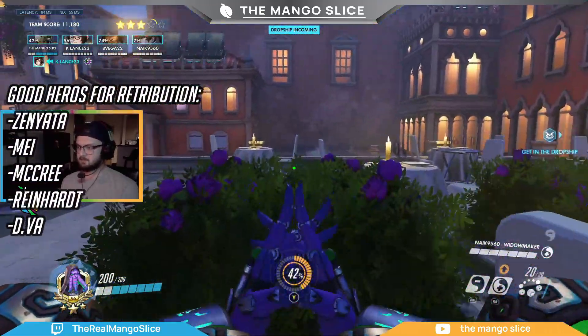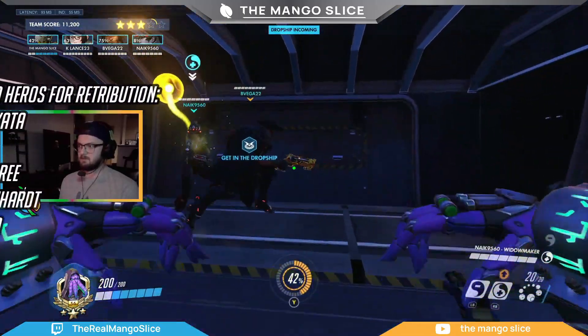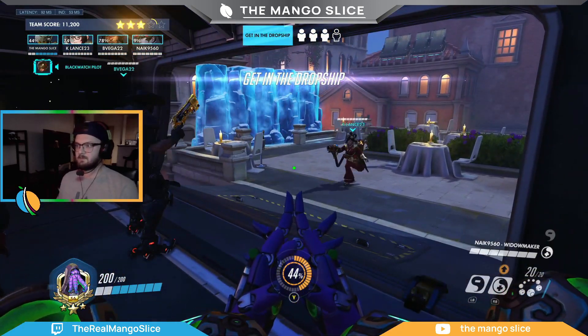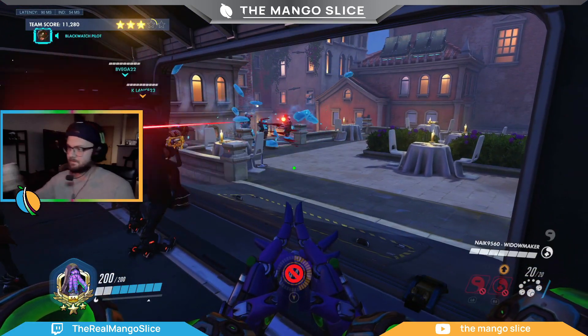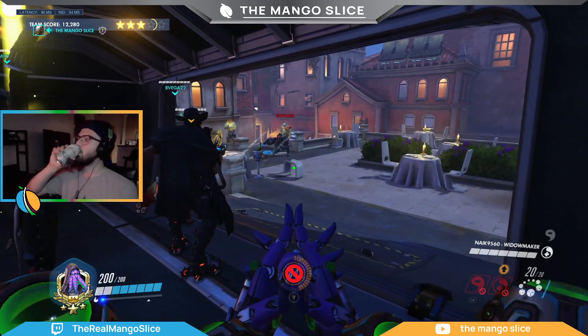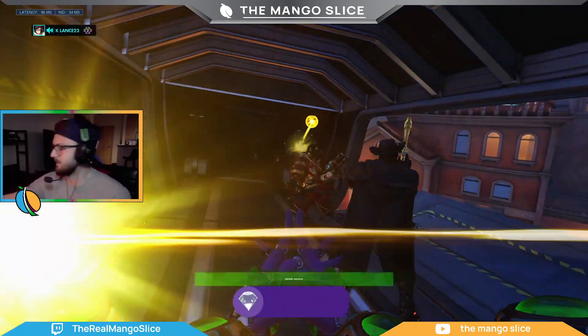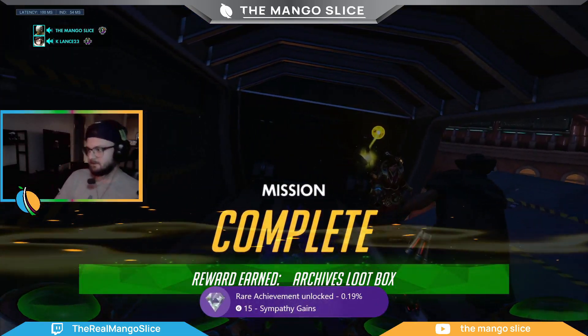Zenyatta for the Discord orb onto bosses, Mei for her ability to freeze the Talon Heavy Assault, McCree to stun Assassins and Heavy Assaults, Reinhardt for Earth Shatters on Assassins and Heavy Assaults, and D.Va, who can Defense Matrix Enforcer shots, Sniper shots, and Talon Heavy Assault bullets. Now let's talk about the missions.